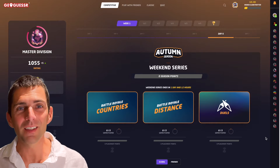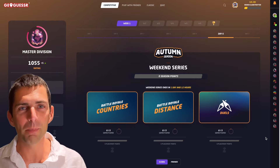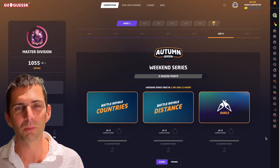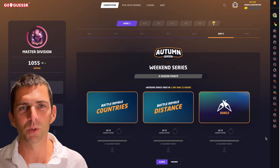Hello, everybody. Autumn season has started. This is GeoGuessr's fourth competitive season. We had the winter season, the spring season, the summer season, and now autumn — or fall, I guess, if you're American-speaking. And I suspect we'll have a winter season. I'm good at predicting things.